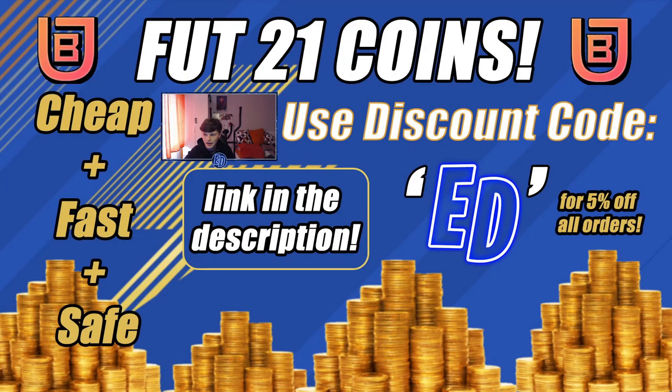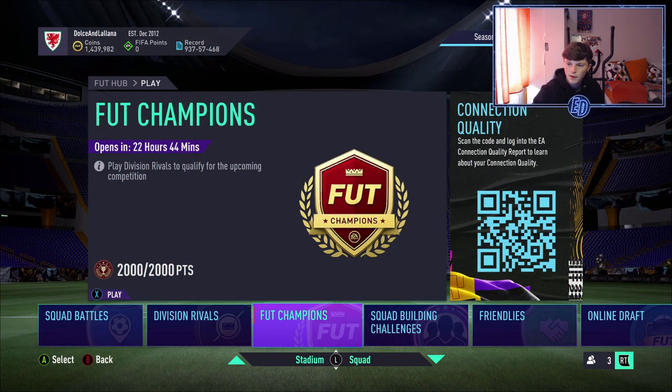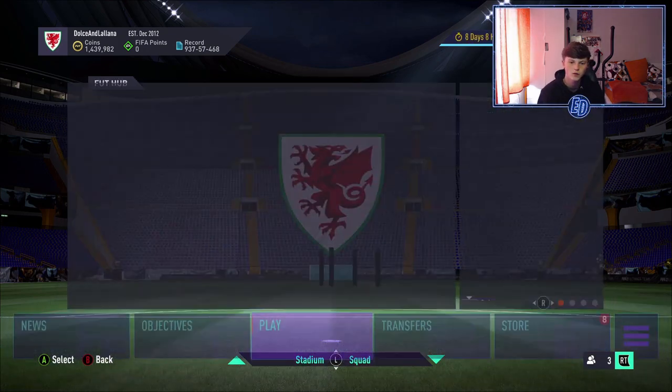Quick shoutout — if you want cheap, fast, and safe FIFA coins, check out the link in the description: new7buy.com. Use code ED at checkout for five percent off every single order. Definitely go check that out if you're looking to buy FIFA coins.